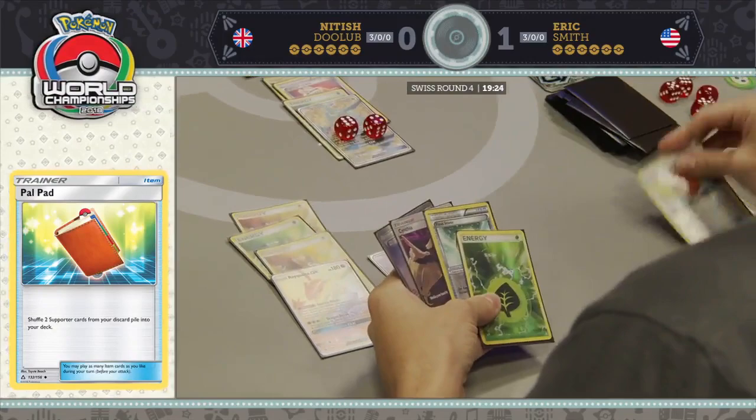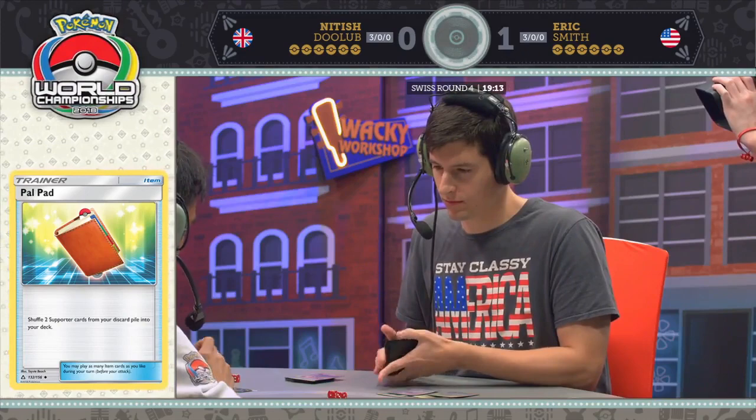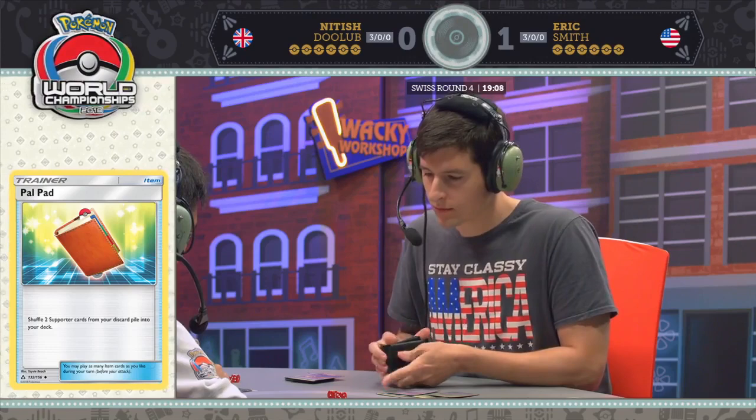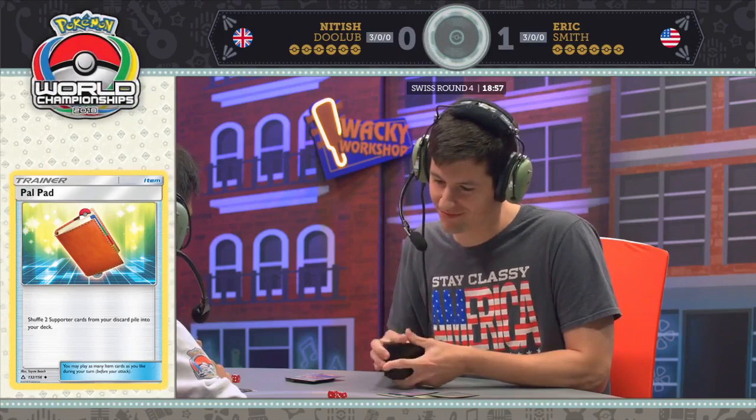Now a Cynthia here for Eric. He decided to attach his energy to his benched Rayquaza GX. His active only has two energy on it, so he can't even use Dragon Break. That signals to me he is digging for that Tapu Coco and wants to get that Rayquaza out of there. That Tapu Coco obviously will knock out that Buzzwole, but then your energy are on it and they're going away real fast.